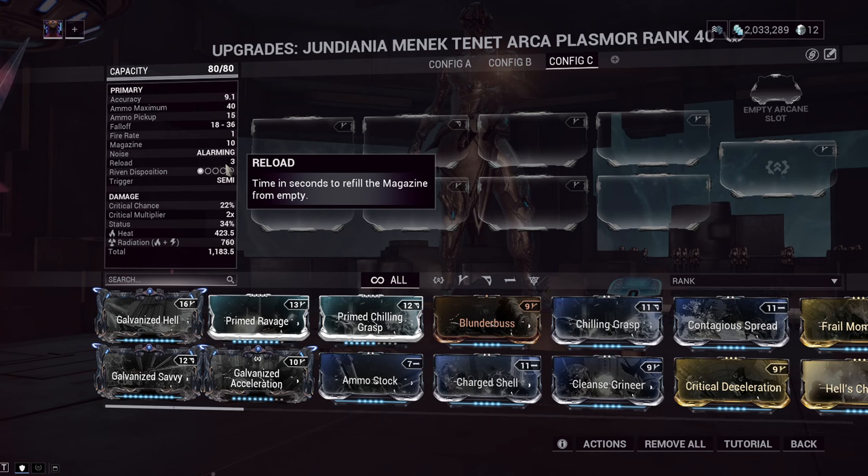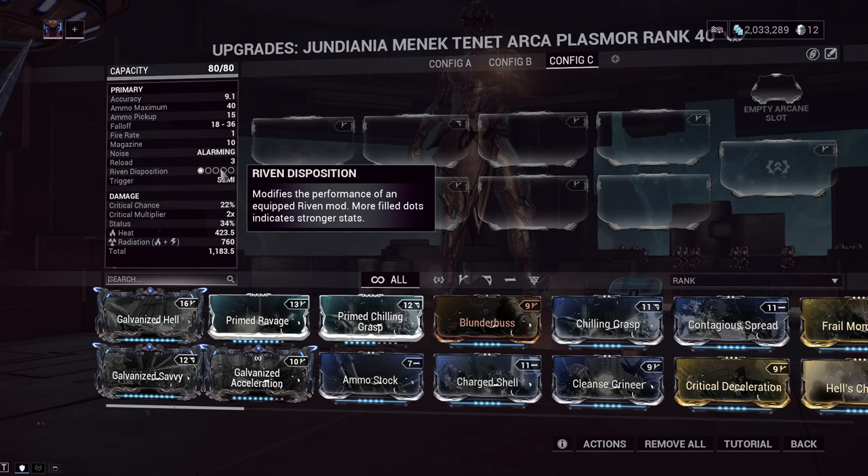Besides that, there is a Riven Disposition of 1 on this weapon. All that means is that it is really hard to find a Riven that is worthwhile on the Arcaplasmore. I think that with just how powerful this gun is by itself, there are some Rivens that are worth it to replace some mod slots, but most of the time you're going to have to shell out a lot of plat for those mods because of the Riven Disposition 1.